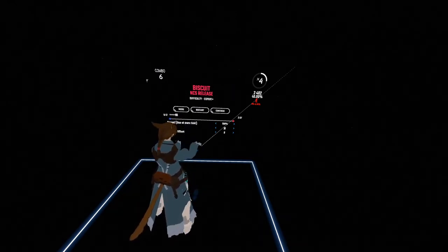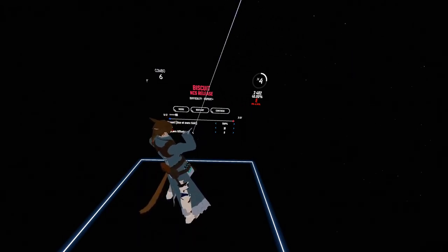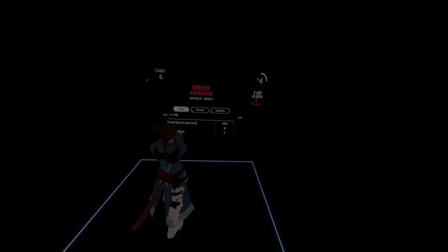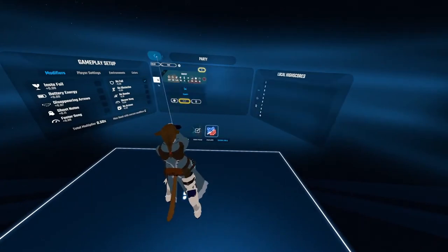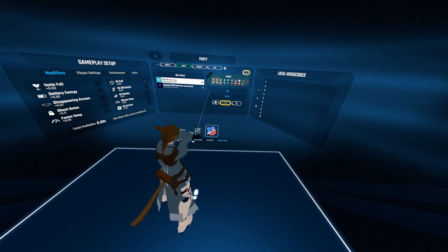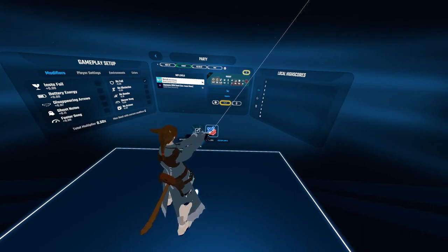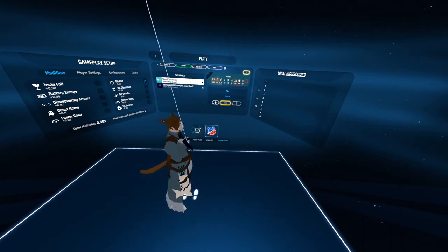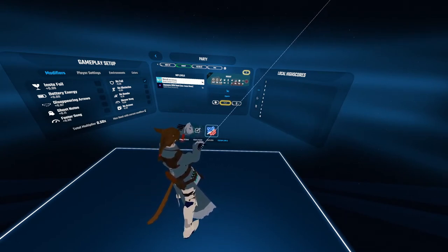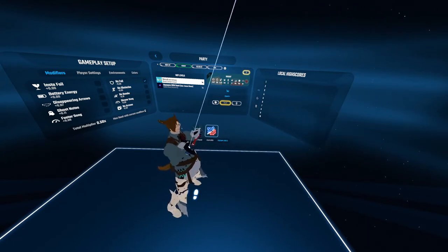Now comes the fun part of playing this map on your own, testing it a couple of times, seeing what patterns work and what patterns don't. Once you've played through it several times, made your adjustments, and gone through all of this, you'll have your map relatively done — you think. But there is one problem with testing the map only on your own, and that issue is called mapper blindness.